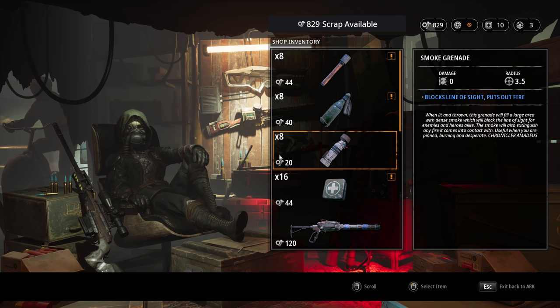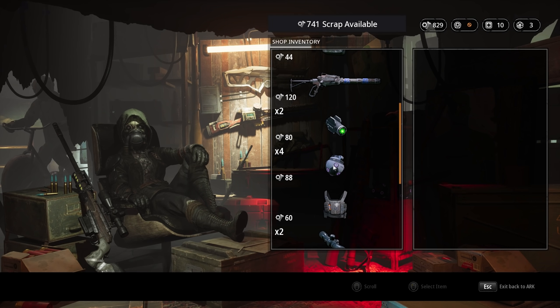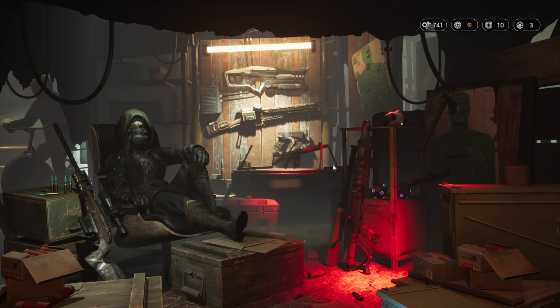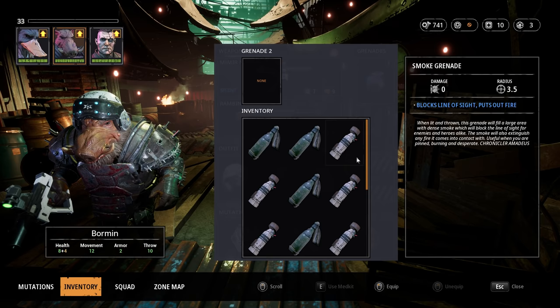We don't want to do much here and only purchase a single EMP grenade. If things go according to plan, we probably won't even need it, but we have more than enough scrap at the moment and it might come in handy. And there we go — let us now take a look at the squad and loadout for today's episode, and we are continuing where we left off last time with Dux, Bormin and Magnus.